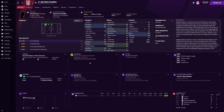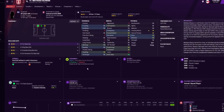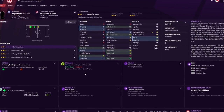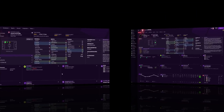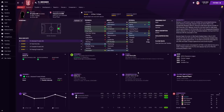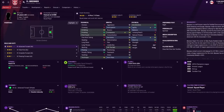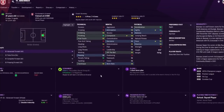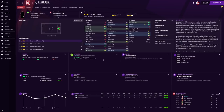Looking at his attributes, he does look like he can be worth it. Our second signing was Matthias Olivera, a backup left back for Kieran Tierney — we were fairly light in that area, as Maitland-Niles and Tavarez just aren't good enough on Football Manager to compete with Tierney for that spot. Our last summer signing was Brenner, a 21-year-old striker costing around 17.5 million pounds — a backup for Lacazette and Aubameyang, who are both now over 30.